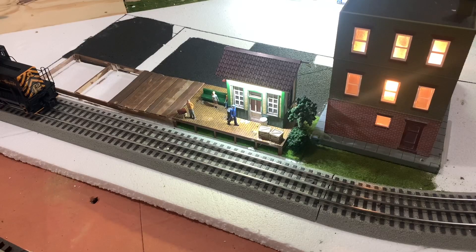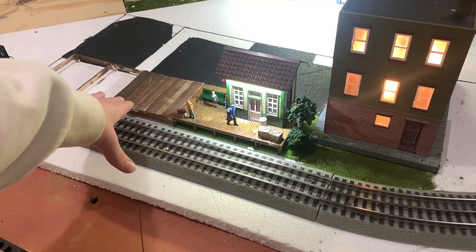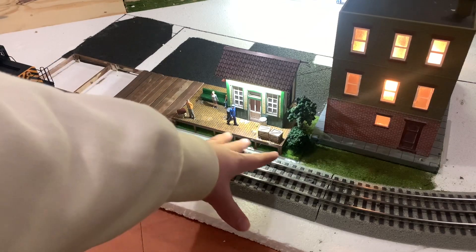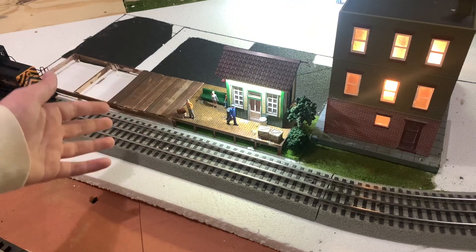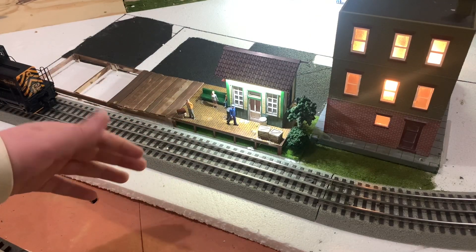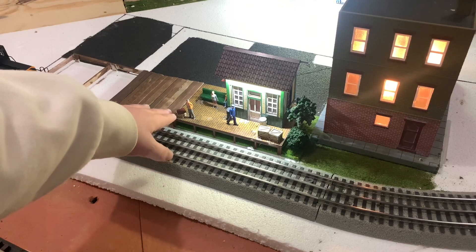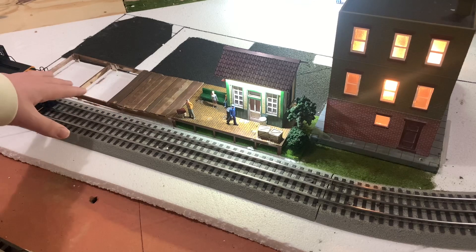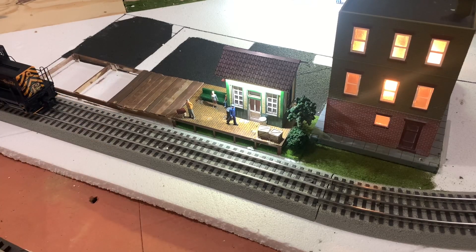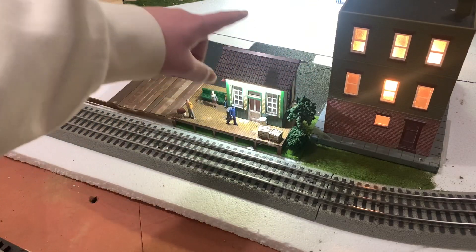Another big change is by the train station. I've started extending the deck because it's very small — maybe about 7 inches wide at most — which isn't very realistic for what I'm trying to model as a decent-sized train station. I've been cutting up wood and plan on extending it about a foot or so. I've also used black paint to create a parking lot for the train station.